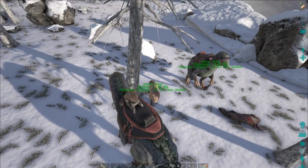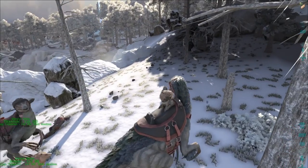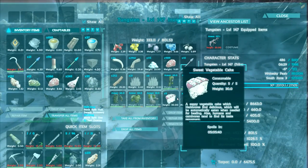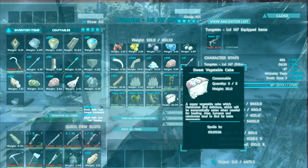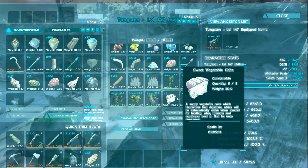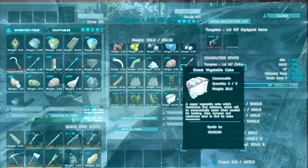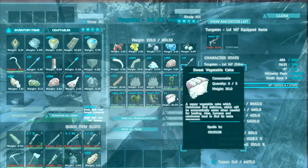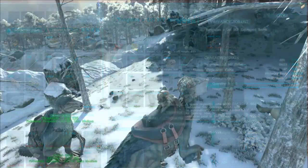The way to heal herbivores is to use sweet vegetable cake. It does go off a little bit quicker than I'm happy about, but if you read the second bit it automatically eats it to heal, which is pretty cool. I can't remember how many points it gets per nibble — I think it's 30 seconds in between nibbles, so it's not the greatest.